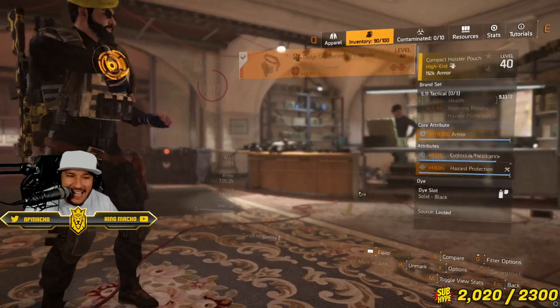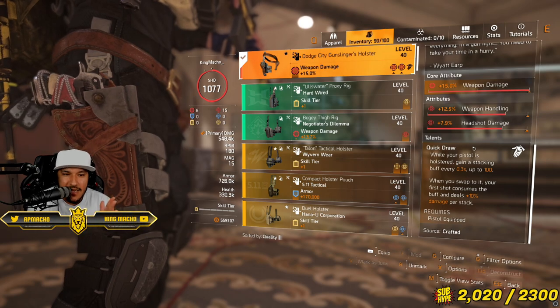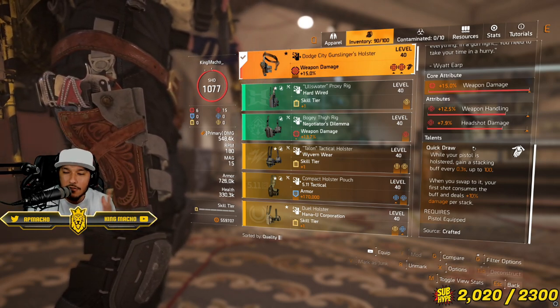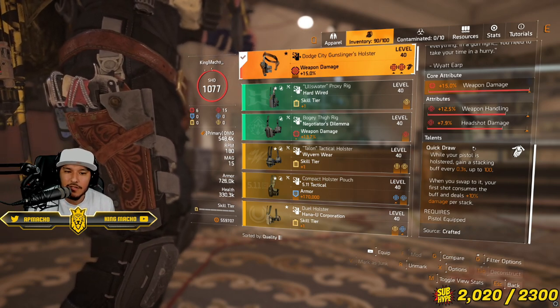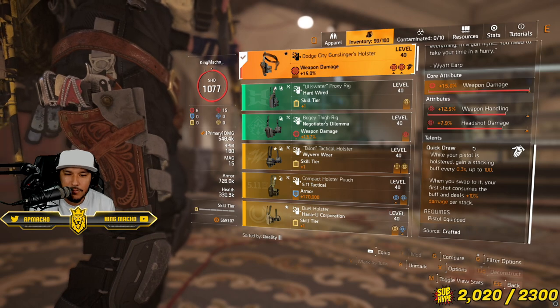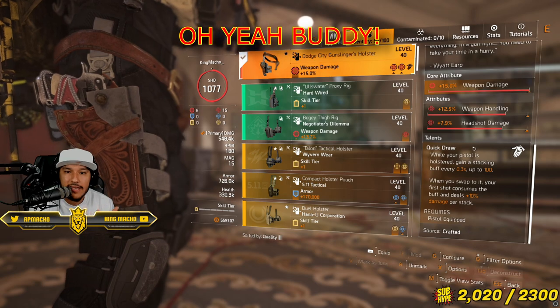Starting with the must-have: the Gunslinger holster. This is a must-have, because if you don't have this you're not gonna be doing that crazy 61 million damage. On Razorback you could be doing, I feel, anywhere from 80 to 100 million damage if you have like 7 pulses and everything is right — all your weapon damage buffs are right.